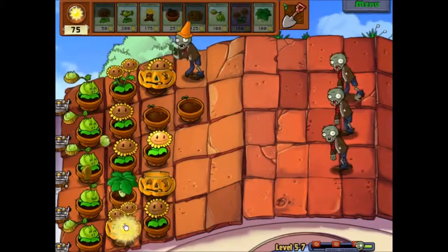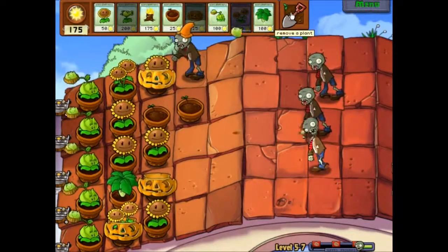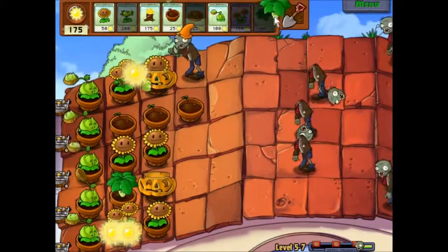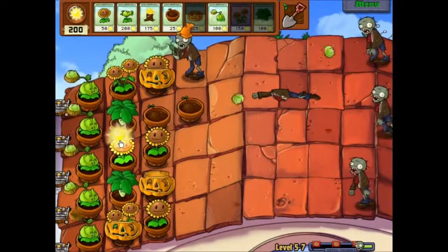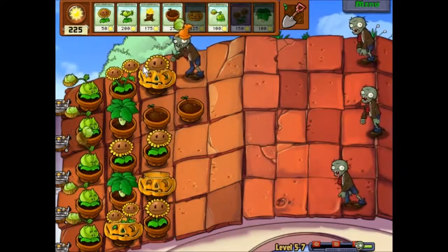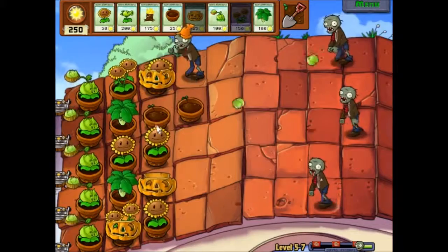Let's get a twin sunflower up again. Oh cool, we just dropped this other stuff too. All right, get the umbrella leaves up — so now nothing can catapult onto our guys back here. Actually a bigger risk than you guys might think.